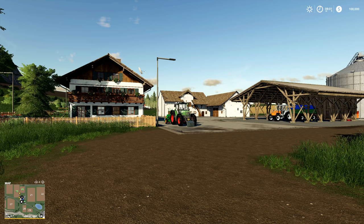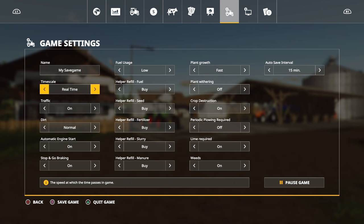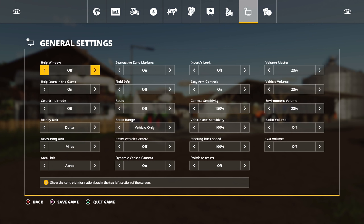Okay, turn off the map, turn everything off. Now we're gonna go into our settings and change things to match what we want: traffic on dirt fast, engine start off, fuel yes. No highway. Plant growth fast, plant withering off — all of this needs to be on. Auto save turned off. Dollar, miles, acres — good. Radio off, deep dynamic vehicle camera on, invert Y look no, easy arm controls yes. Camera sensitivity looks good. Save the game.